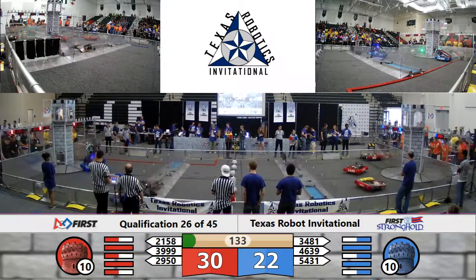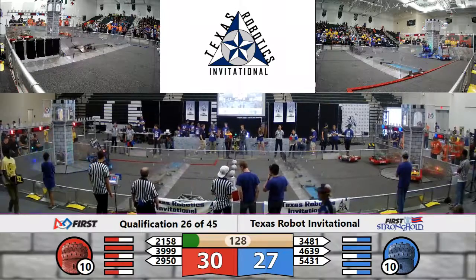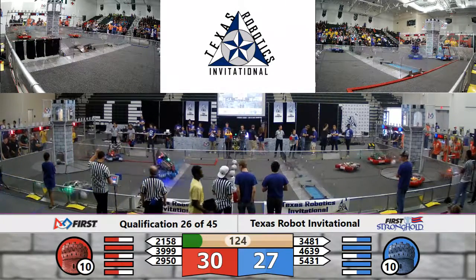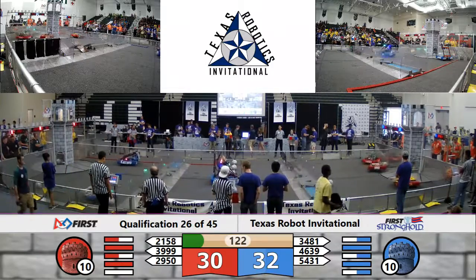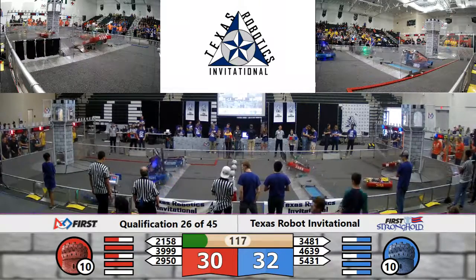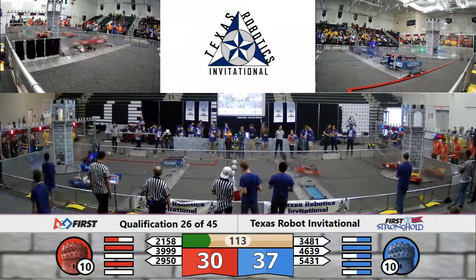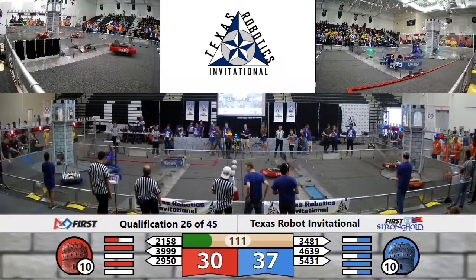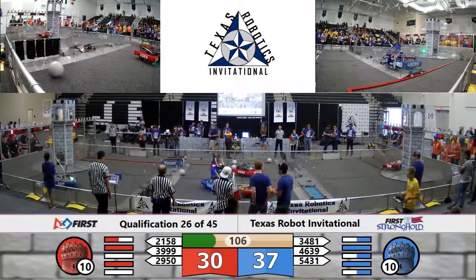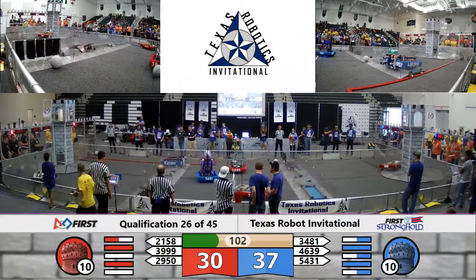Looks like we have an advantage likely for the Red Alliance. I don't believe Bronkbots made it all the way across the defense. 46-39 from Seven Lakes High School putting up a ball in the high goal. 29-50 doing their best to score low goals for the Alliance right now, as does 21-58. Bronkbots put one high. 54-31 scored one high as well.